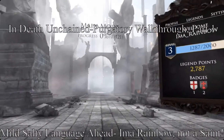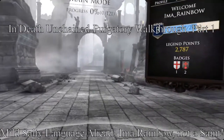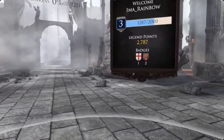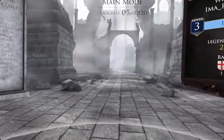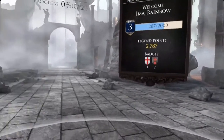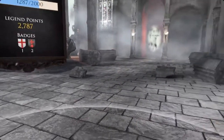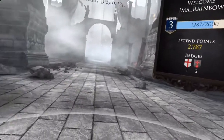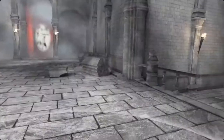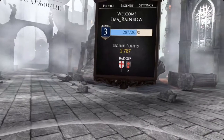Hi there. We're in Sanctuary of In Death Unchained. This is the lobby for the game. You come back here once you've completed all the levels or once you die, which is going to happen quite a bit, especially if you're new to it. If you're new to VR, this is a game that benefits from being able to move around. Even sitting in a swivel-type chair that you can spin around in very quickly is an advantage. If you're not tied to a key, you can spin yourself around with a snap turn, though it's not nearly as responsive.